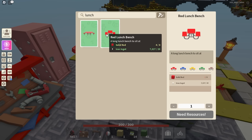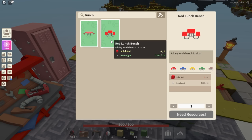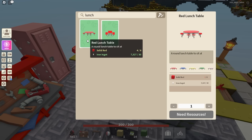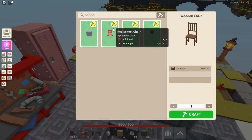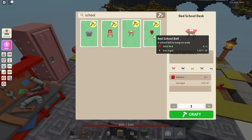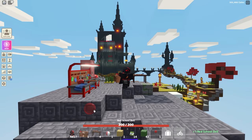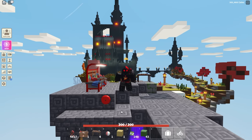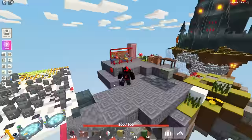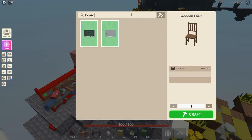They also have round lunch tables - and a lunch bench too, that's cool. They require eight materials. There's also the round one. I like the lunch benches - someone could pretty much make a school build with this. There are also school chairs, a school fountain, a school desk, and you can make a school bell. Let's put it on the side - oh, I wonder if other people can hear that. That's pretty cool.